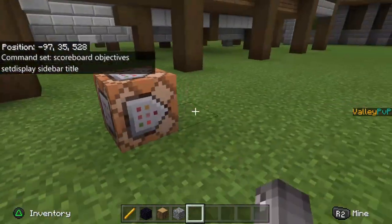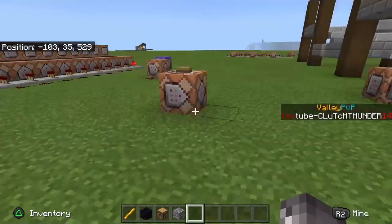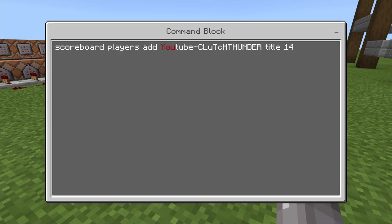Now for these three entries — this is my YouTube one, let me activate that. The command is: scoreboard players add YouTube title, and all that. By the way, these words cannot be spaced out, they have to be all one word. You can capitalize them, but they have to be one word. So: scoreboard players add, whatever you want, then title — your word of choice to connect everything — and then 14.